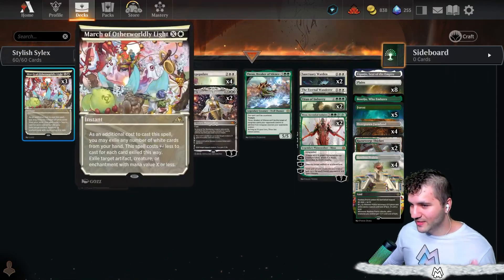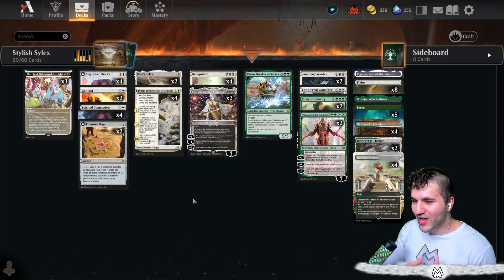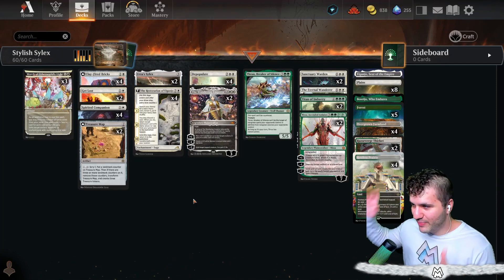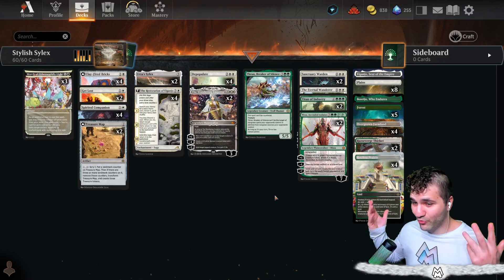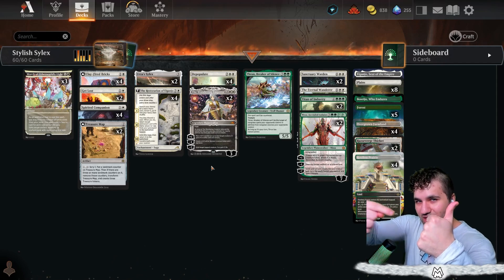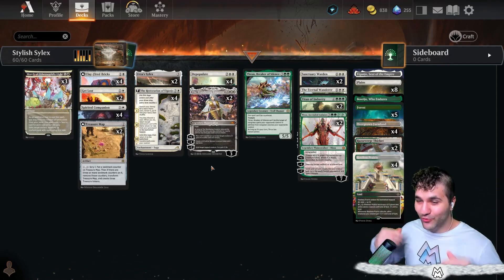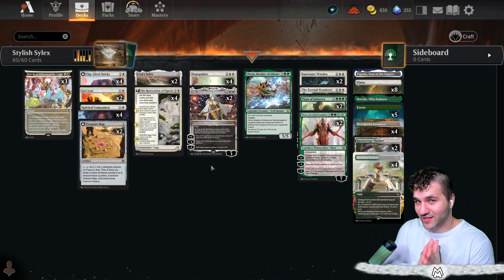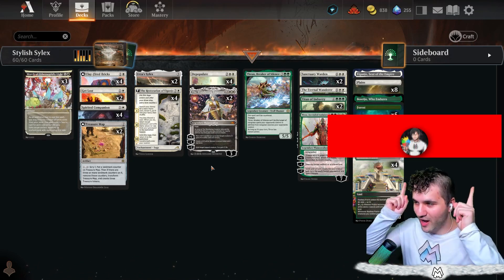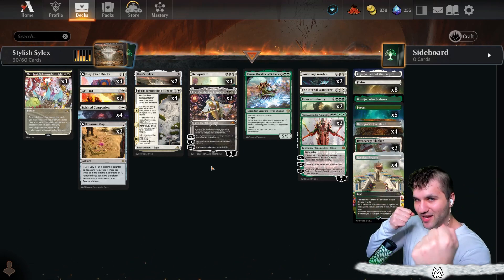Also running Get Lost and some March of Otherworldly Light just for some removal. It's pretty much Mono White moving into these big green spells, and I think this deck really works. I'm a big fan of the Silex. Let's get into it. Go ahead and leave me a like — it helps the channel tremendously. Consider joining the channel. Go ahead and subscribe if you have not already. And without further ado, let's get ready to vanquish some enemies.